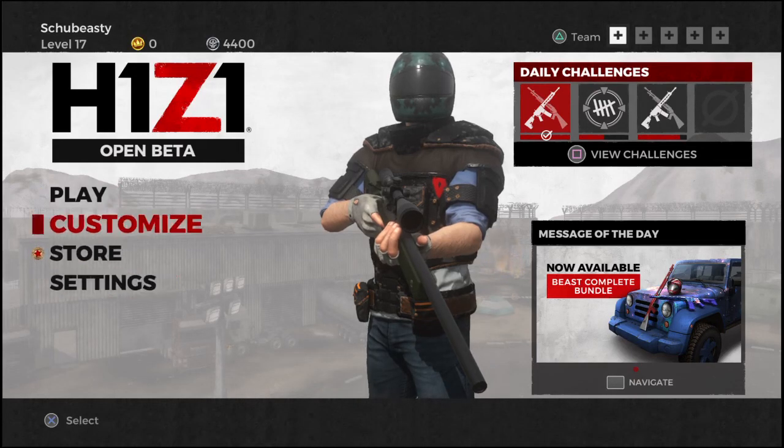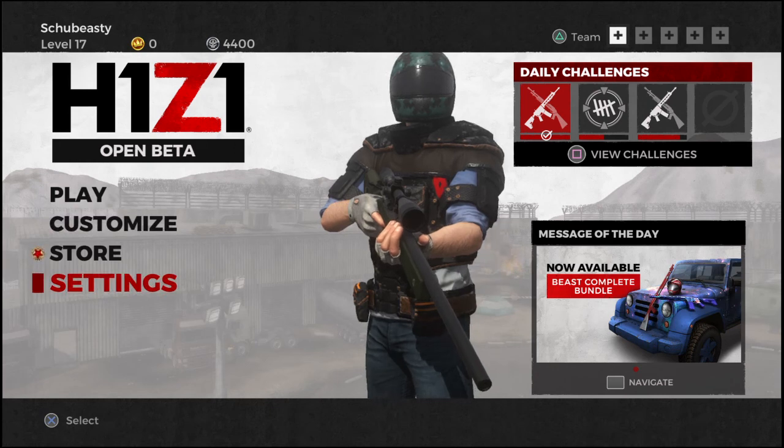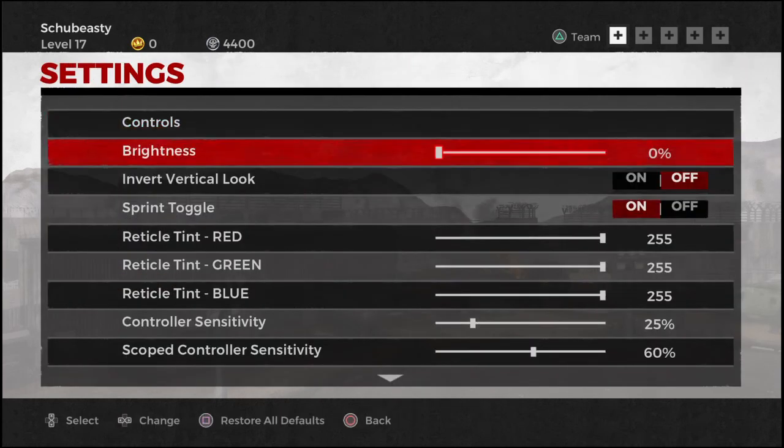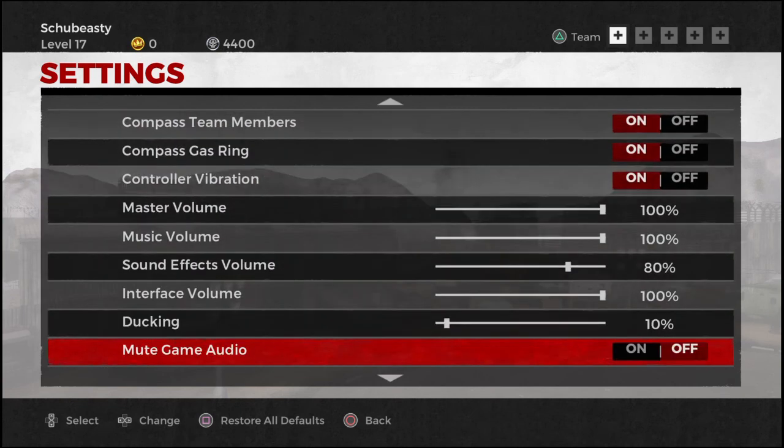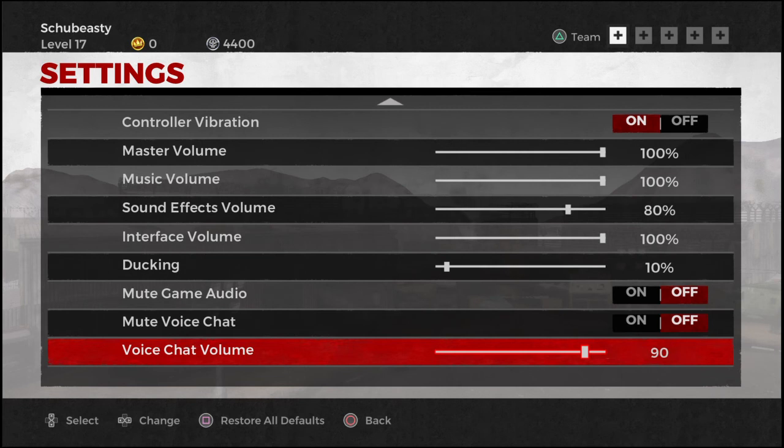For the individuals who think that you cannot properly hear people within the H1Z1 voice chat or group chat, you need to go into settings and scroll all the way down. You can do this while you're in a match. Scroll all the way down to the bottom and lift up the voice chat. I put it at 90 — it seems to be the best for most people. The default is like 40 or 70, which is entirely too low; you cannot hear any of your teammates over the weapons fire.